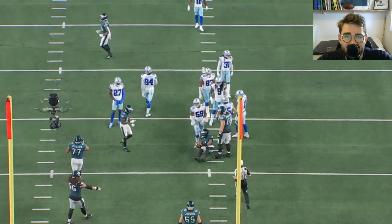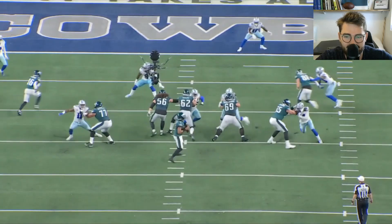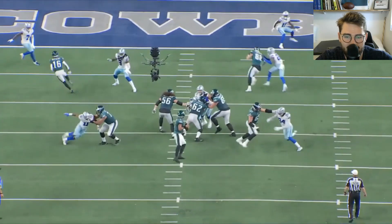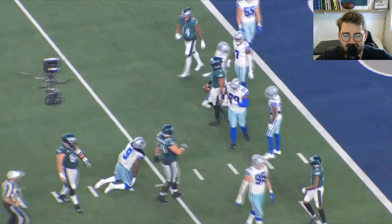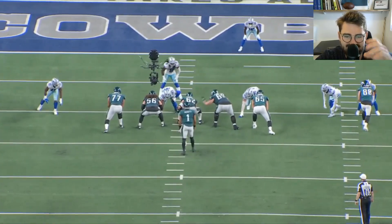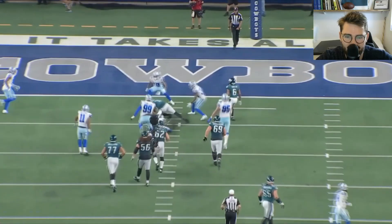Going against Micah Parsons in the wide nine — really good technique here. Micah feints inside first, then goes outside. Dillard gets his hands on him and has him in a good position to drive upfield. When Micah tries a counter spin move, the footwork from Andre is very good — he has enough control to slide step with him downfield and maintain control all the way. Good footwork to get up the field.